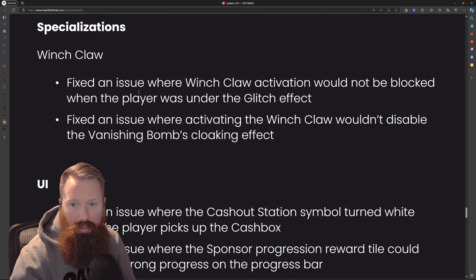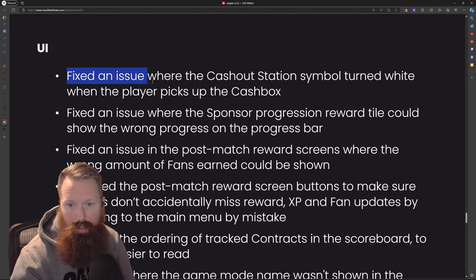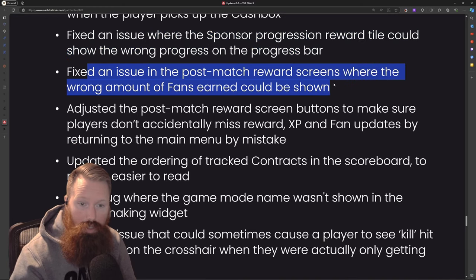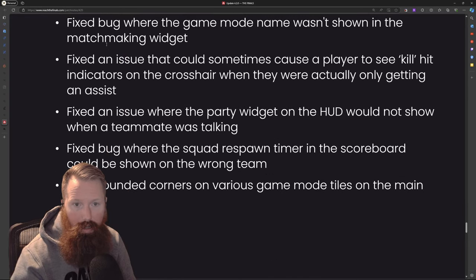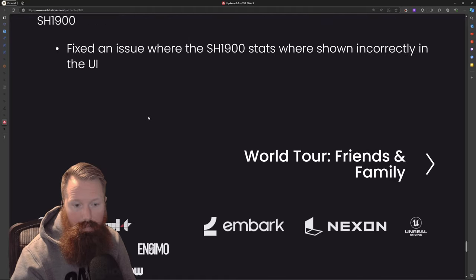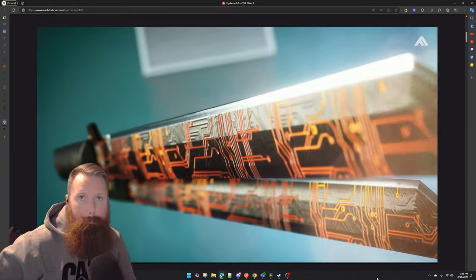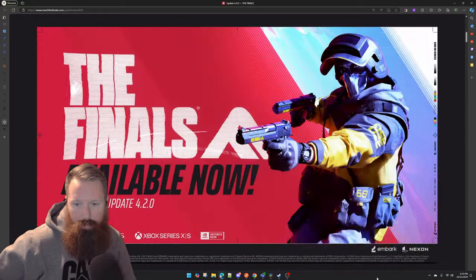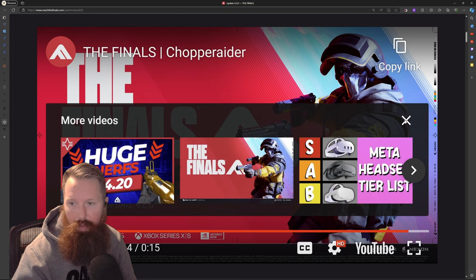Specializations had some changes with the winch claw. Overall just some UI stuff — fixed an issue with the cash out station, fixed an issue with the sponsor progression, post-match reward screens, adjusted the past-match reward screen buttons, updated the ordering tracker. There's the 4.2 update overall.